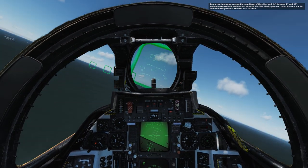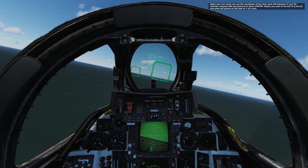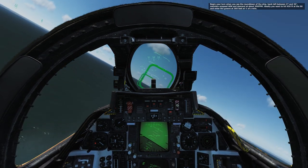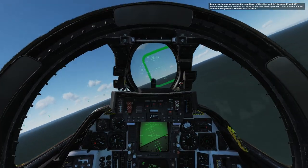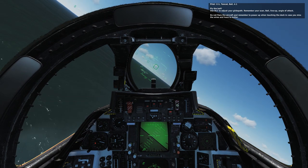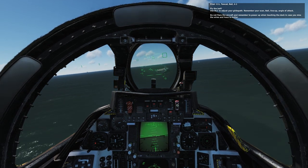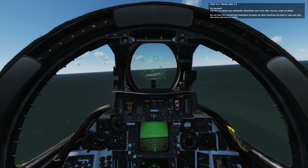This is way off. Trying to get back up there without stalling. The problem with the kneeboard information is every time I look at it I tend to overcorrect in the other direction. If I end up being a little bit short according to the kneeboard, I overcorrect high — or at least fast. I'm wiggling all over the place. Line up, angle of attack, do not flare the aircraft, and remember to power up when touching the deck in case you missed the wire. Okay, place your bets.